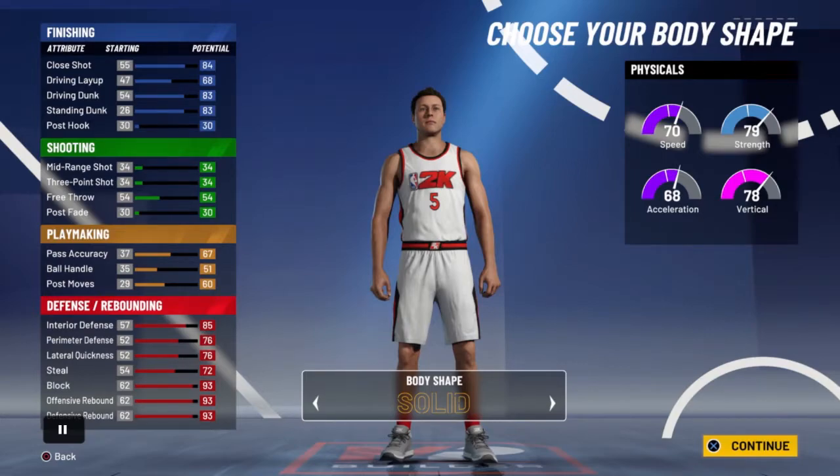Make sure your numbers are the exact same as mine. Do nothing to your shooting. Steals at 72. Max out everything under finishing except for post hook. Max out everything under defense except for steal — keep steal at 72. Pass accuracy is at 67, ball handle 51, and post moves at 60.